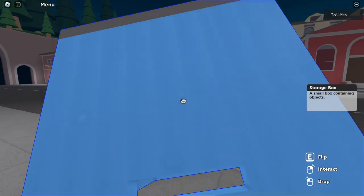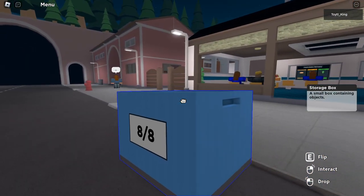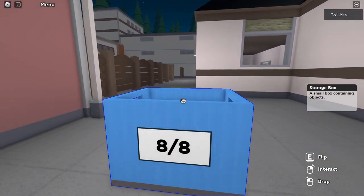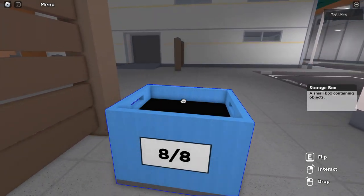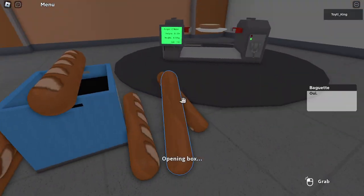It does take a little bit, but this is nothing compared to what we're going to do with them later. Just keep going until your entire box is entirely filled with baguettes. When you're done, we're going to take this box back down to where we put that bun earlier, and then we're going to stack the baguettes on top of each other for the maximum possible height. The way we do that is a little bit backwards, so let me show you.